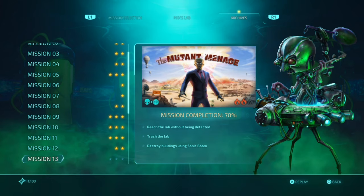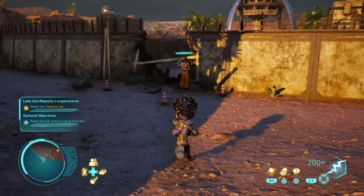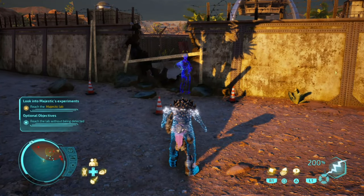What is up guys, Matt from Skullbusters, and today we're on mission number 13 for Destroy All Humans. These are all the optional missions so let's get on with it. The first one is to reach the lab without being undetected, so we're going to be this worker and enter the facility.